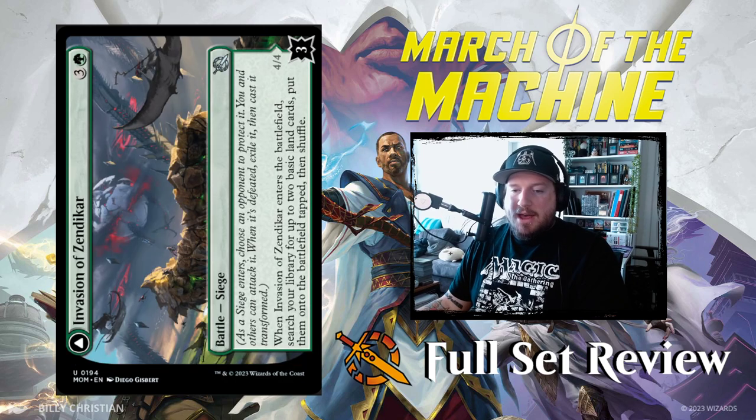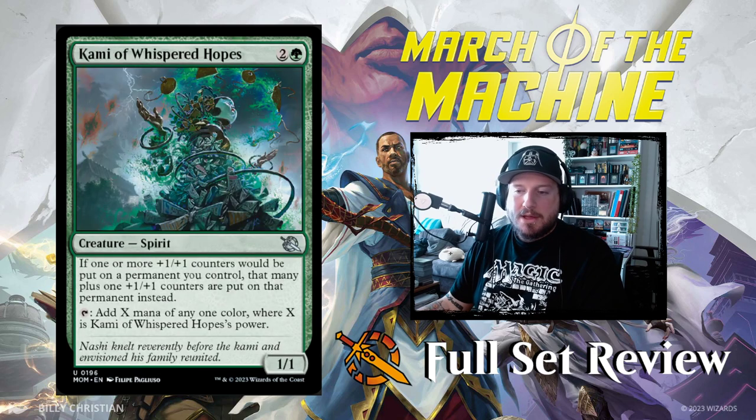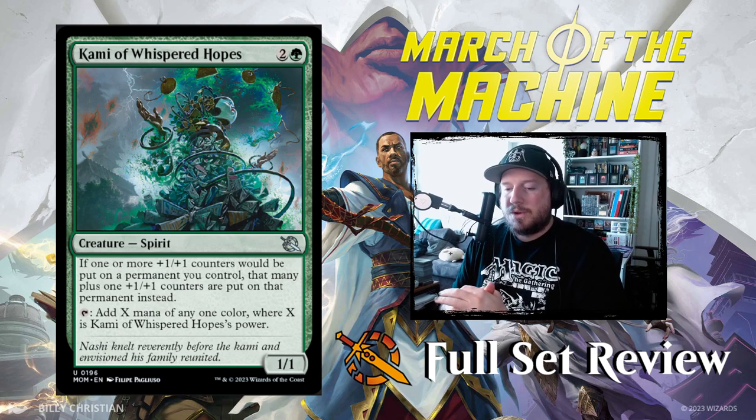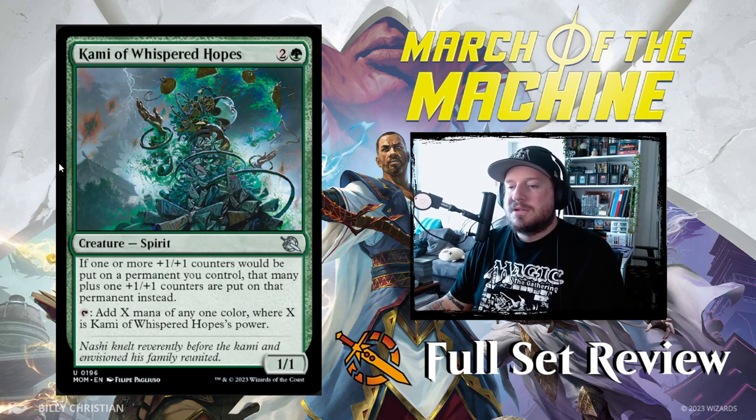Next up we have Iridescent Blade Master: 1 and a green for a 2/2 Elf Warrior creature with an activated ability — pay 3 and a green, and Blade Master gets +2/+2 until end of turn. I love the Kaladesh aesthetic so much. Next up we have Kami of Whispered Hopes: 2 and a green for a 1/1 Spirit creature. If one or more +1/+1 counters would be put on a permanent you control, that many plus one +1/+1 counters are put on it instead. You can also tap Kami of Whispered Hopes to add X mana of any one color, where X is its power. It's a mana dork and a counters duplicator — I like that.